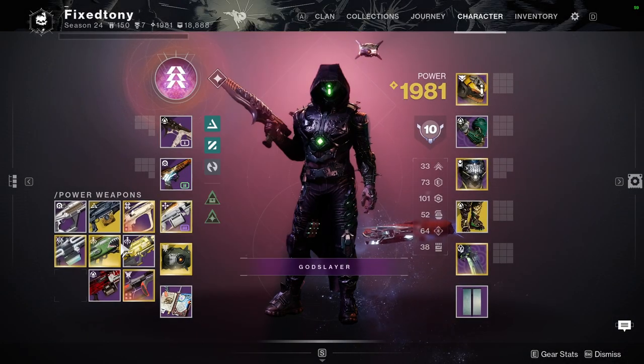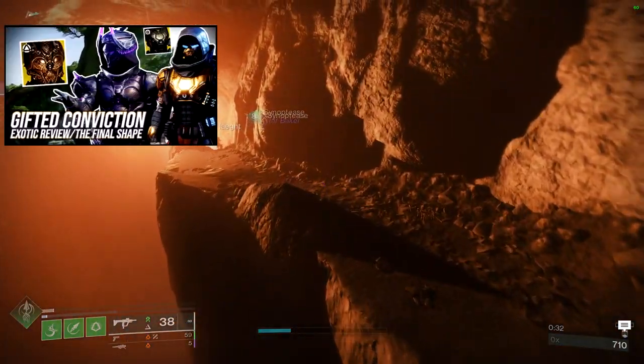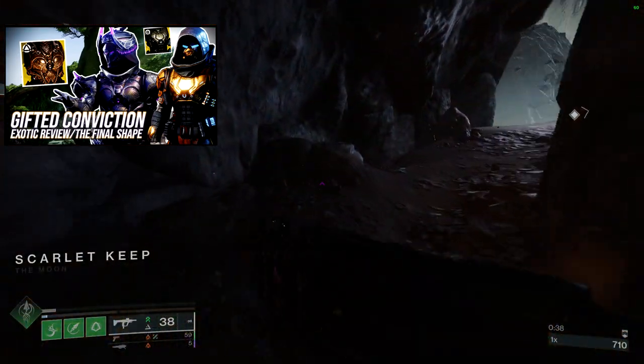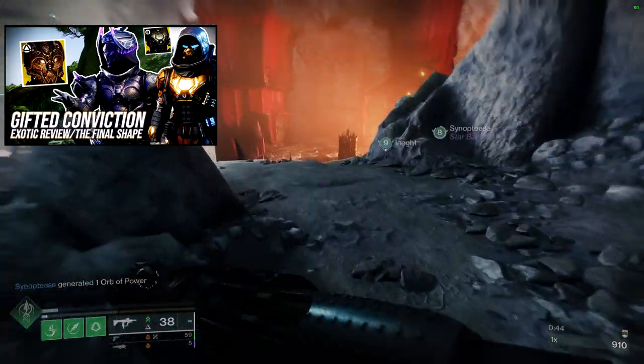So for today, we're going to be looking at the Balance of Power — the new exotic that the Hunters got. The other one, because I've already done the chest piece, which is right here. We usually look at what it does, then further off if I like it or not, and some things about the exotic I've noticed. Then we look at how it actually looks, how it takes shaders, and then an example set.